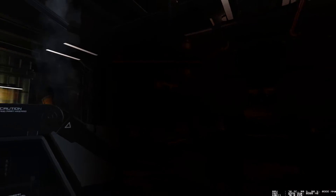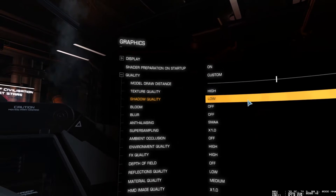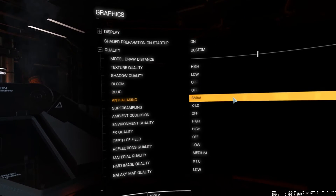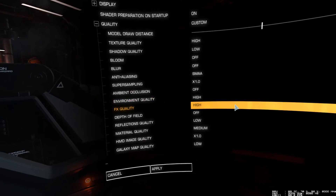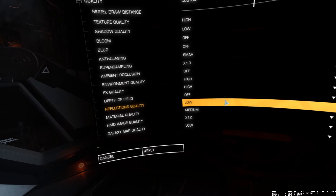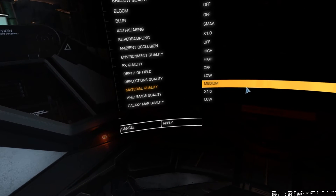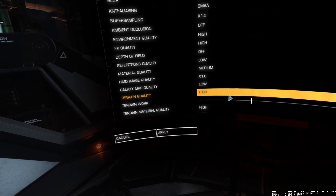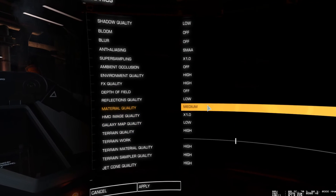Regarding my graphics settings: texture quality is high, shadow quality is low, bloom is off, blur is off, anti-aliasing is SMAA, super sampling is at 1 because I've got 1.5 on SteamVR, ambient occlusion is off, environment quality is high, effects quality is high, depth of field is off because my eyes do it naturally, reflection quality is low, material quality is medium, image quality in HMD is 1, galaxy map is low because it doesn't matter, and the terrain settings are all set to high — I think I could run some at ultra probably, but high is good.